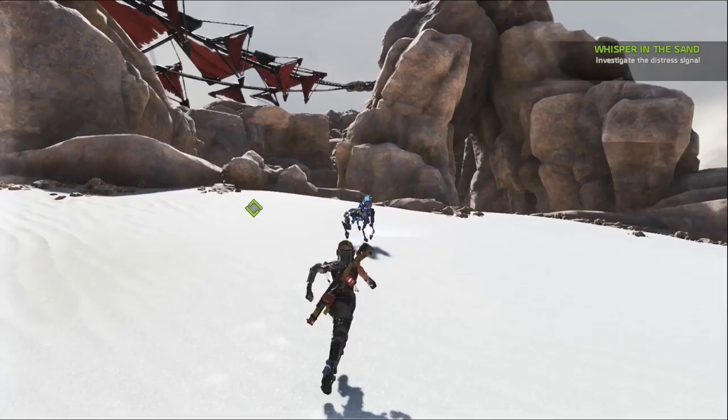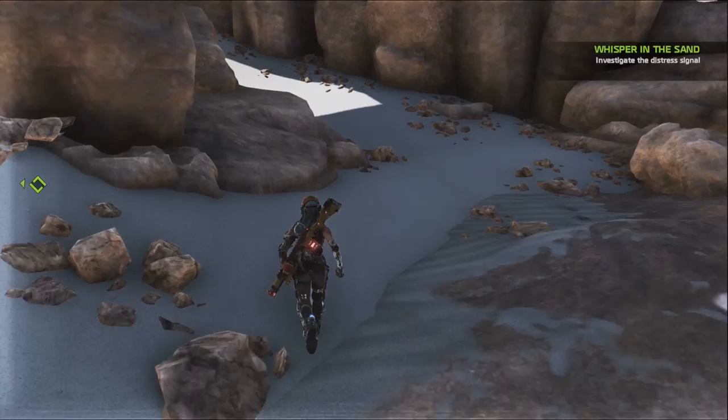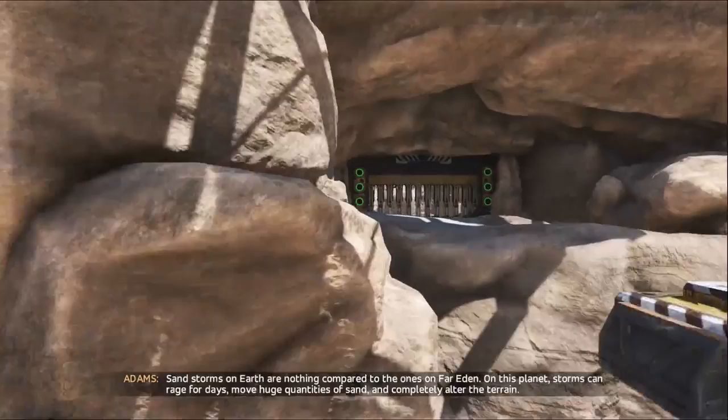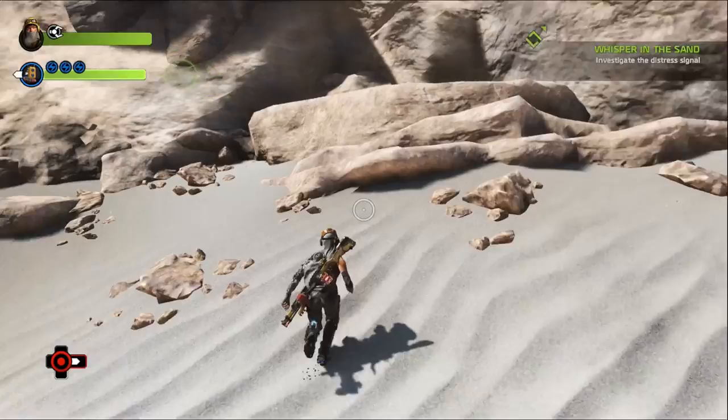I went ahead and fast traveled to right near the pylon we were at, and it looks like we have to go to this little cove. That's the way I'm headed currently. A few enemies popping up but nothing major. We'll see what we've got over here. This is a place we haven't been before — that's a cool little way of unlocking areas.